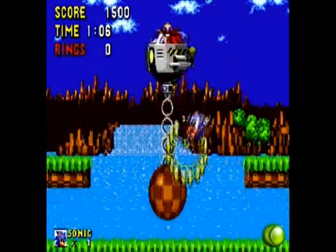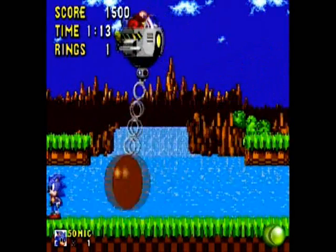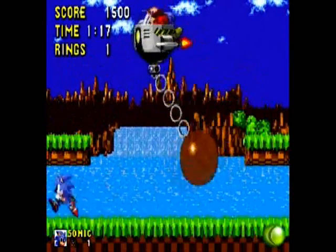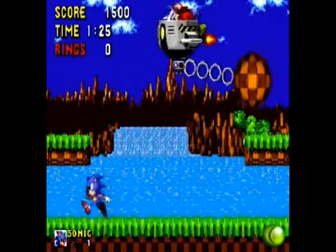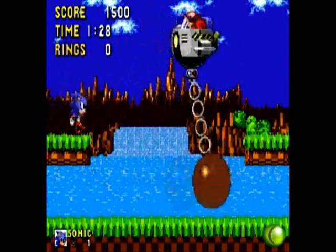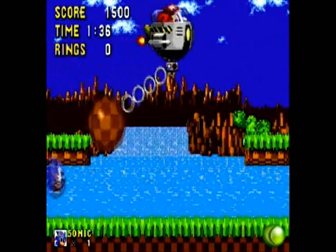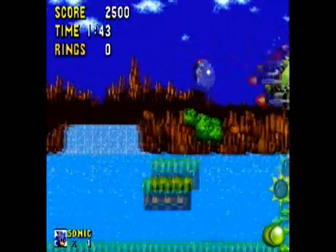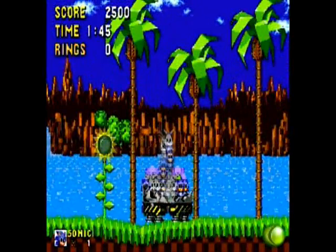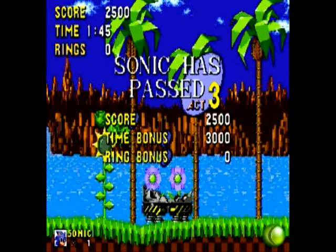Now onto the boss fights. The main boss in the game is named Dr. Robotnik — or as kids nowadays know him, Dr. Eggman. It's a simple boss fight: all you have to do is knock him on his vehicle 8 times and he's eliminated. He'll fly off into the next level and it's basically the same repetitive thing, which is actually a good challenge. The game is split so that each level has 3 different acts, 3 stages per level, and at the end of every third stage you get a boss fight.